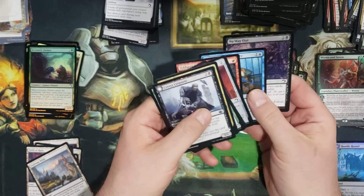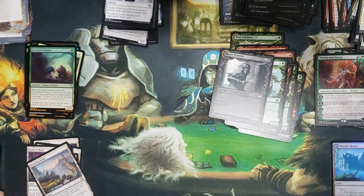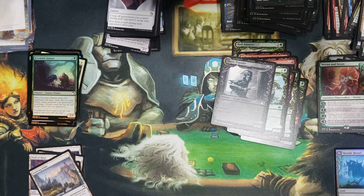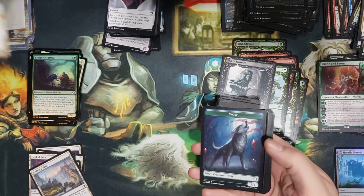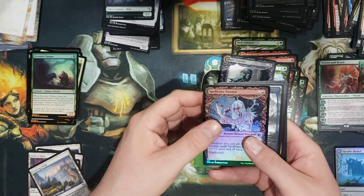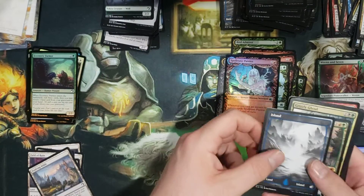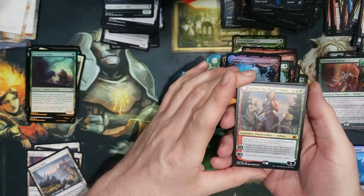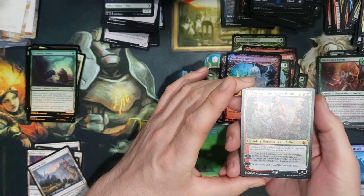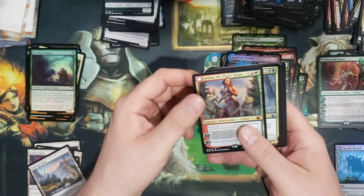I'm going to get my little bug zapper after this last pack and take care of this fruit fly because he's driving me nuts. We got an Arlen the Pax Hope — that's six mythic booster box! Wow.